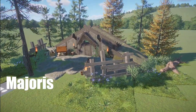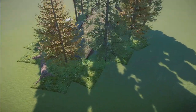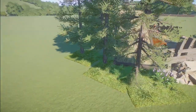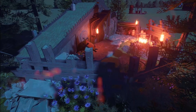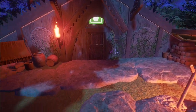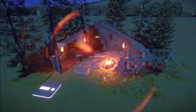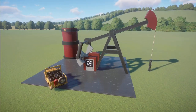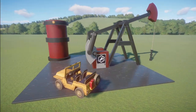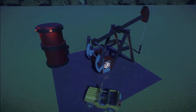Majoris made us a Nordic little keeper hut — bring this into your zoo for right around $5,000. What a nice little piece this is. Thank you so much for sharing this with us. We have an oil pump made by Manulm 80. You bring this into your zoo for right around $1,400. Such a nice little addition to a zoo this would be. Thank you so much for sharing it with us.